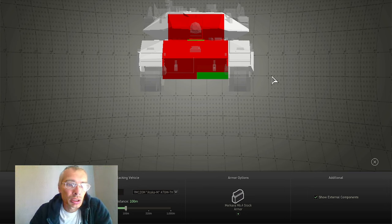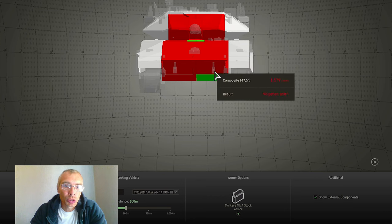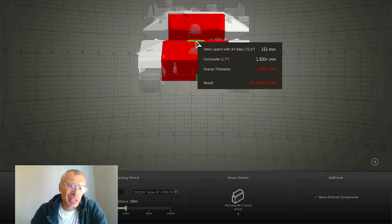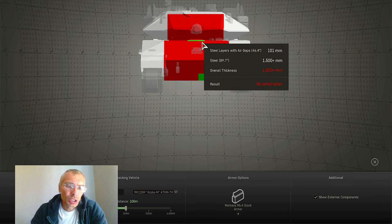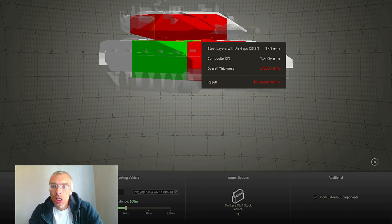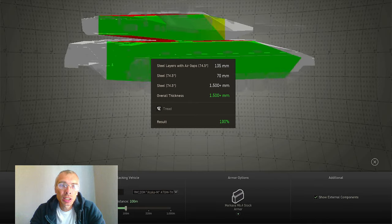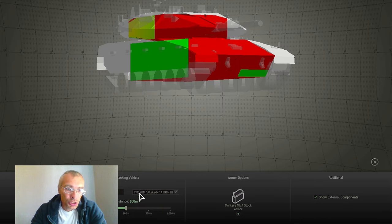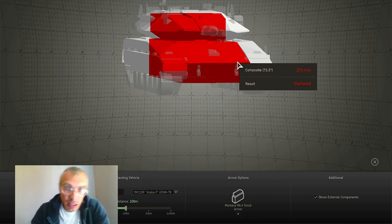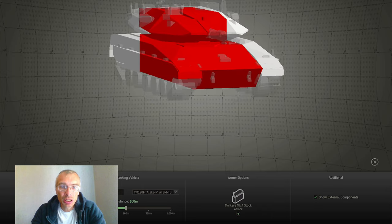Against tandem HEAT anti-tank guided missiles, frontal protection looks good with only a small vulnerable patch at the driver's side lower plate and a small turret ring area. Side scraping is again possible, but sides and rear remain vulnerable. Checking protection against TAMO-baric anti-tank guided missiles — again, nice full all-around protection against this ammunition.